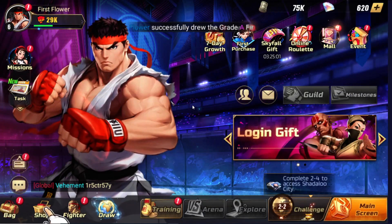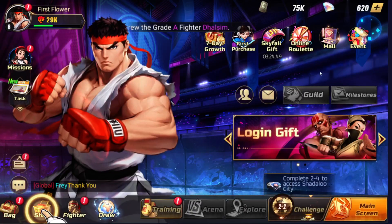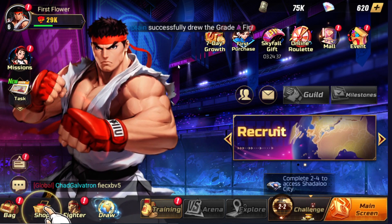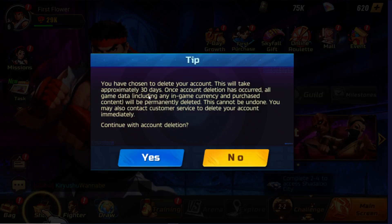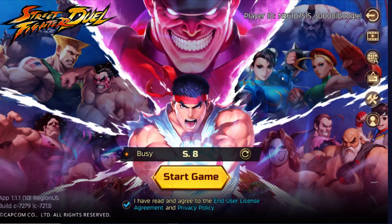I pulled two top-notch characters so I don't need to reroll on this account. Also note there's an online roulette where you can get lucky and pull another 500 gems — try that before rerolling. When you do have to reroll, reinstall the game and connect to another Google account. If you go to Account Settings and click Account Deletion, it says 30 days — not worth it. If you click Log Out, the game still auto-logs you back in and you can't switch Google accounts, so reinstalling is necessary.